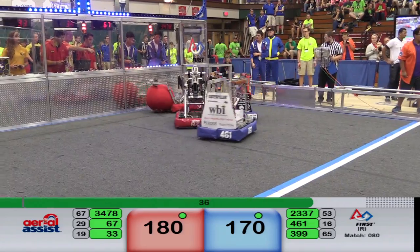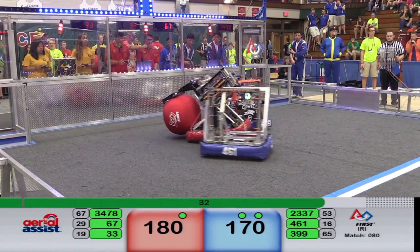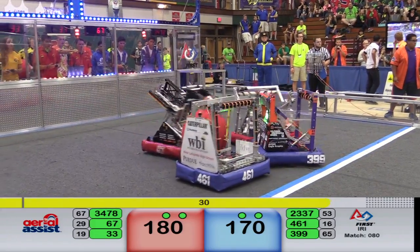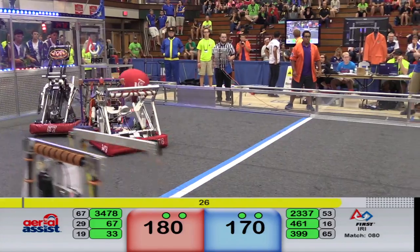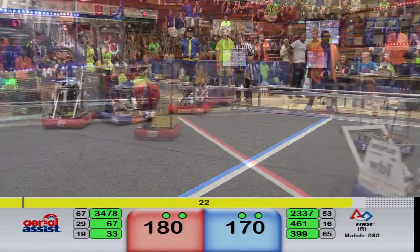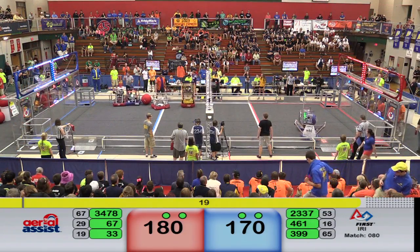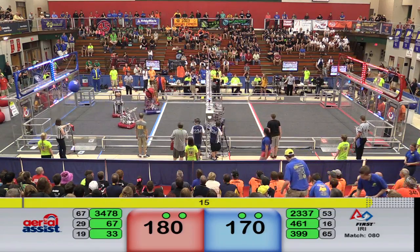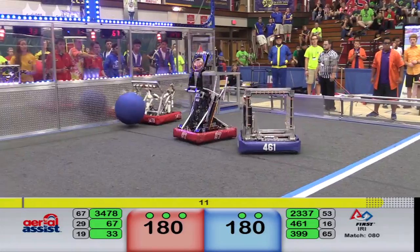It's going to be a close one. Blue is really having some trouble now. Killer Bees pushing the Engineereds around the field. That sound means 30 seconds remaining in the match. Blue is having a hard time right now — they've got two assists on the board, Red has two assists. There's 10 more points for Blue — it's a tie game. We've got about 10 seconds remaining.